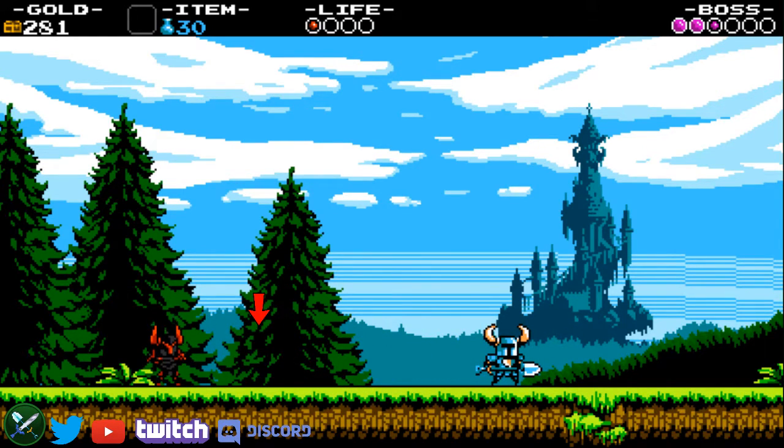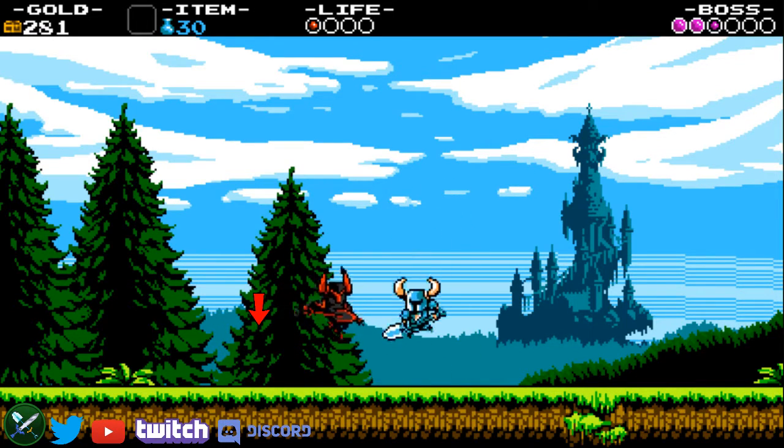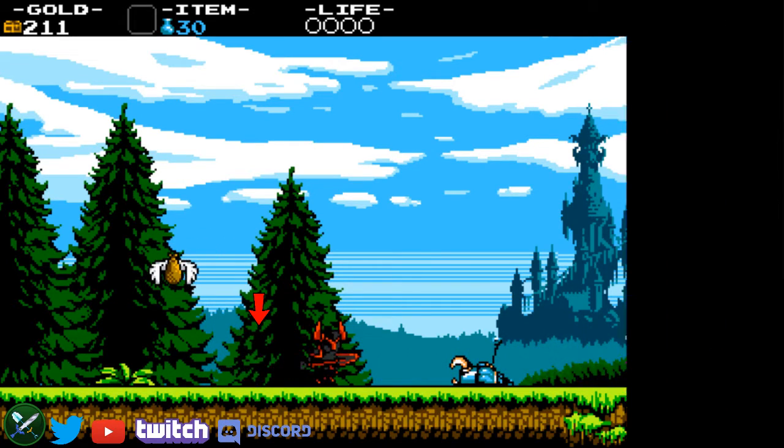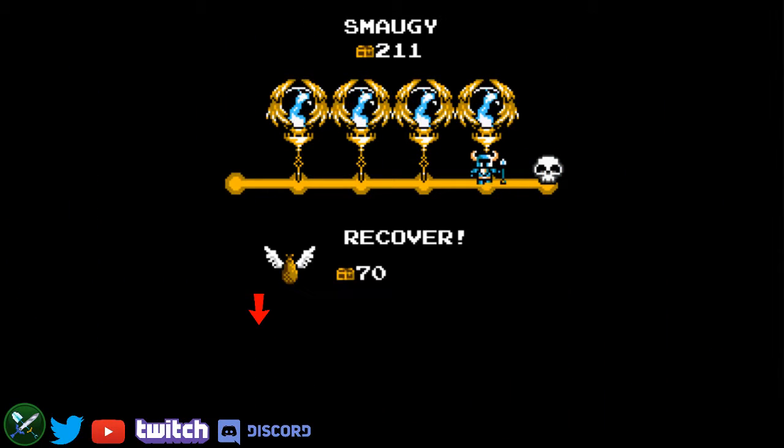Right here — this black texture in the background of the tree — that's when I do my first full jump to start the stun lock of Black Knight 1.